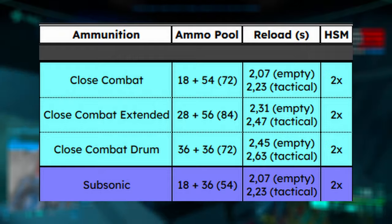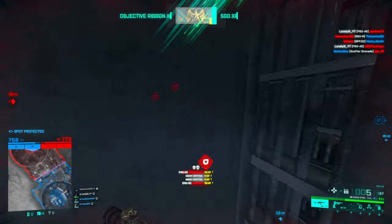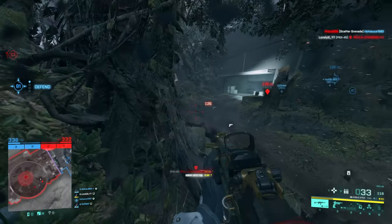As for ammo, we run the close combat drum. This gives us a reload of 245ms empty and 263ms full. So if you have the option, you're better off just shooting the gun empty and reloading than trying to squeeze in a reload in between.